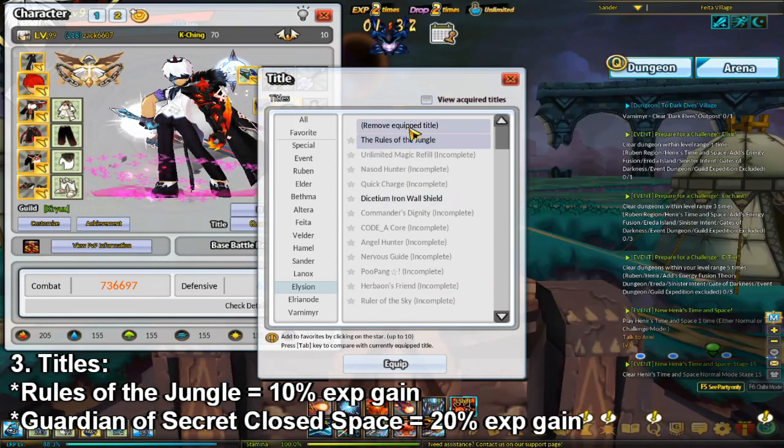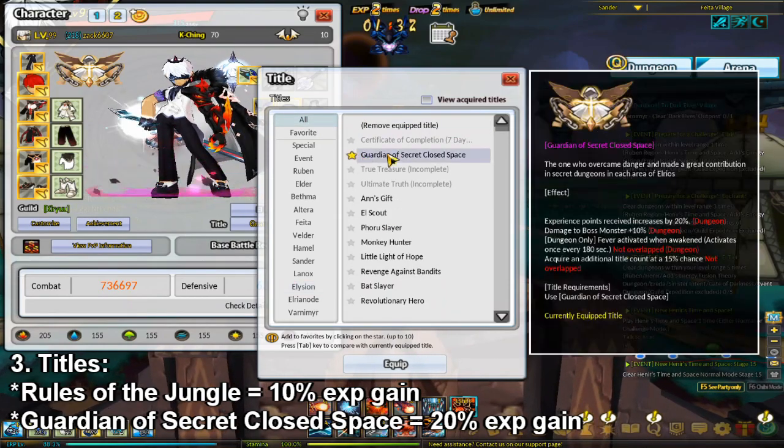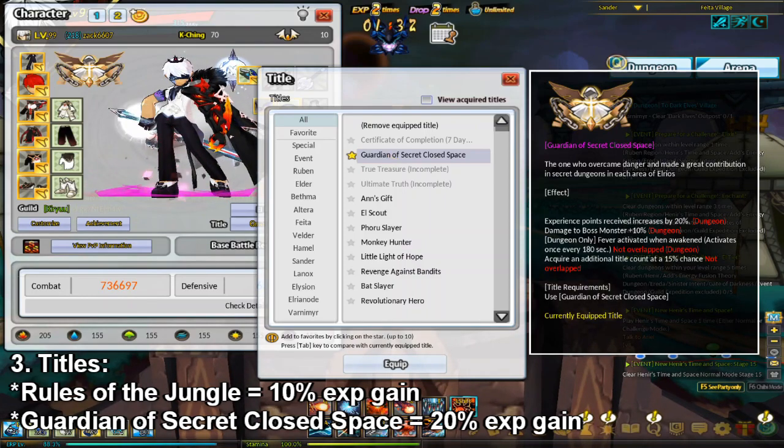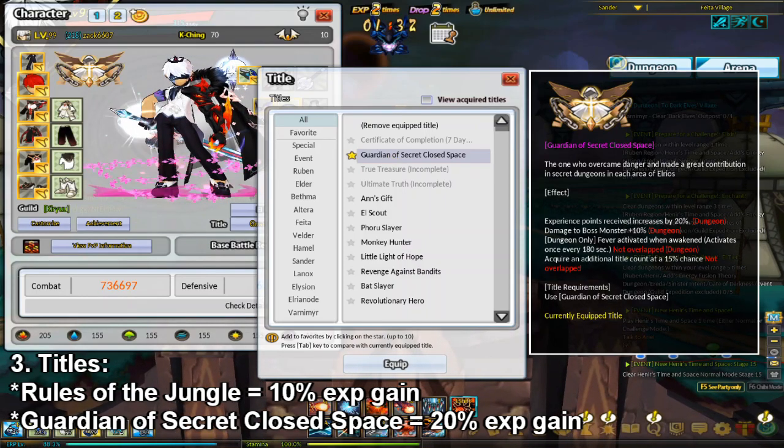The next one is a little bit more tedious to get, but it's called Guardian of Secret Closed Space. You can get this title by trading 300 L Rewards to Aerial. This one increases your EXP gain by 20%, along with some other useful effects.